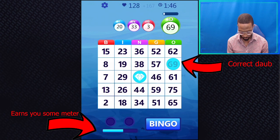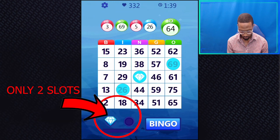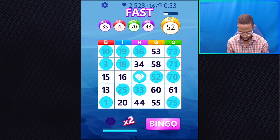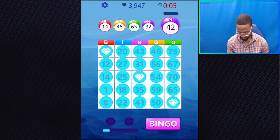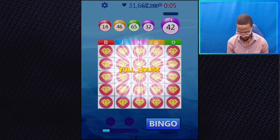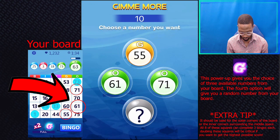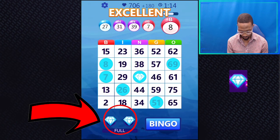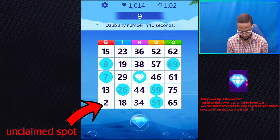Every time you correctly daub a number called, you build up your power-up meter. Every time your power-up meter is filled, the game gives you a power-up. You can only hold up to two power-ups at a time. Power-ups are tied to your speed, so the faster you select the right number, the quicker you will gain a power-up. Getting one bingo doesn't mean you win the game — not even five bingos. The game ends when you fill the board with bingos (a full house) or time runs out. The G power-up gives you the choice of three available numbers on your board, with a fourth random option. The 2X power-up multiplies your score. The Diamond Dog power-up is the wild card — you can select any spot on the board and claim it.